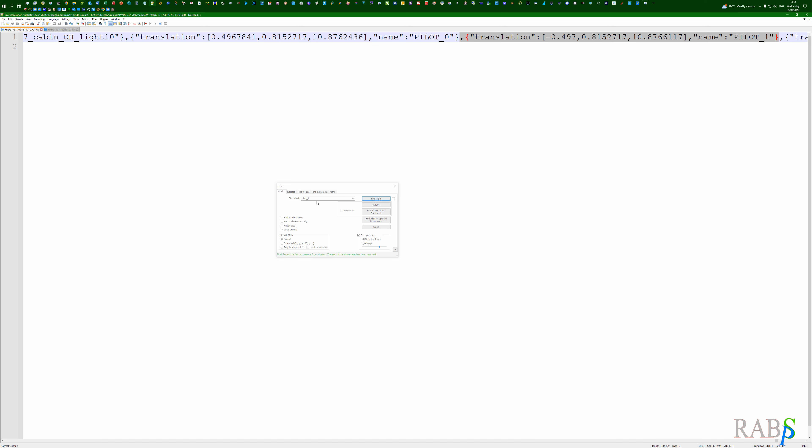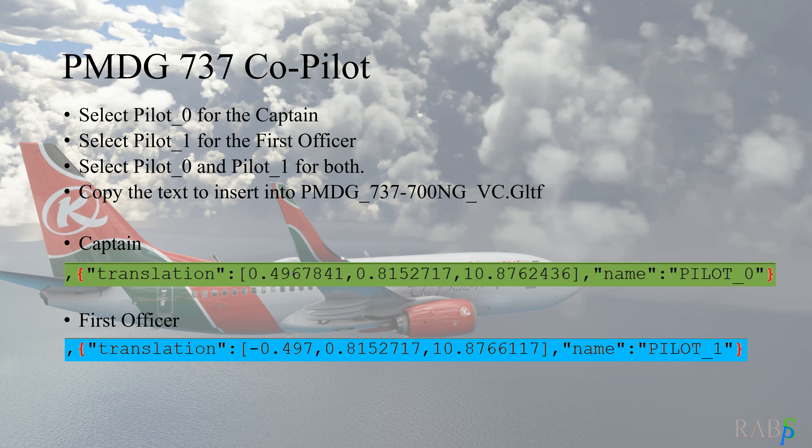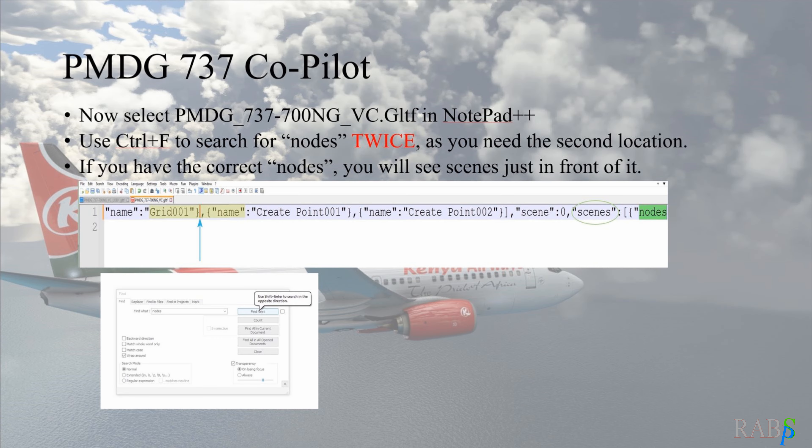Pilot zero is the captain and pilot one is the first officer. We're after pilot one because we want the copilot. The good thing is that 'pilot one' and the other search terms are available in the search dropdown, so when you come back after the next update to the 737 you don't have to type it all in — it remembers it.